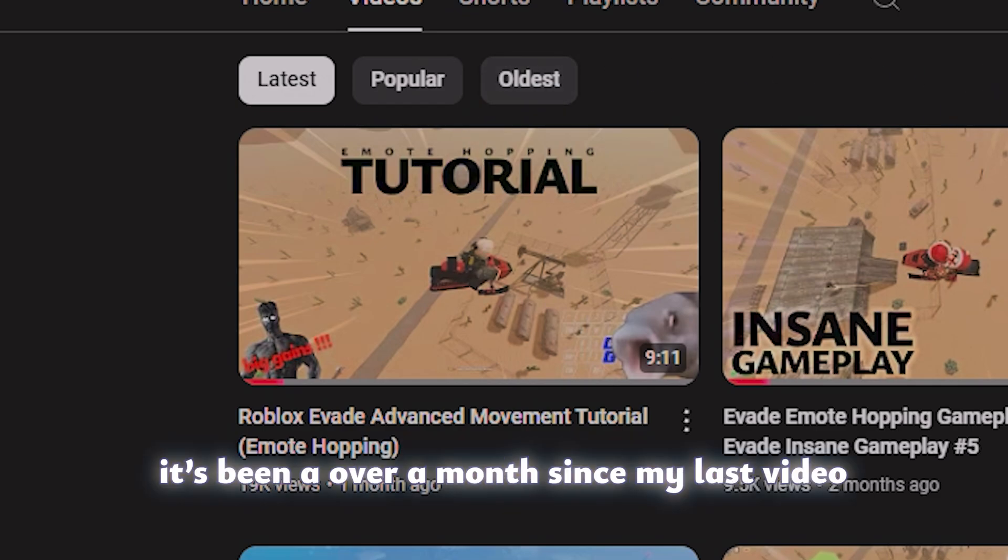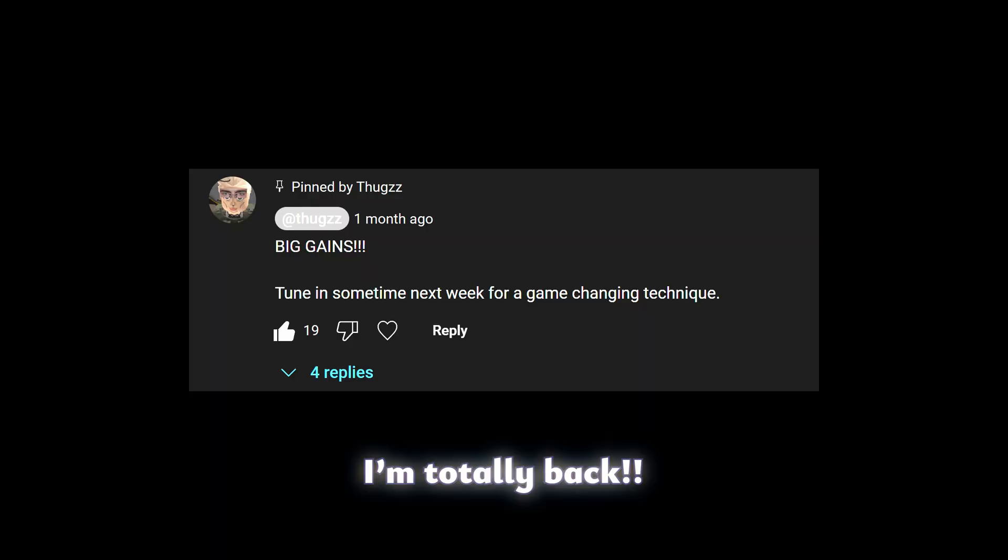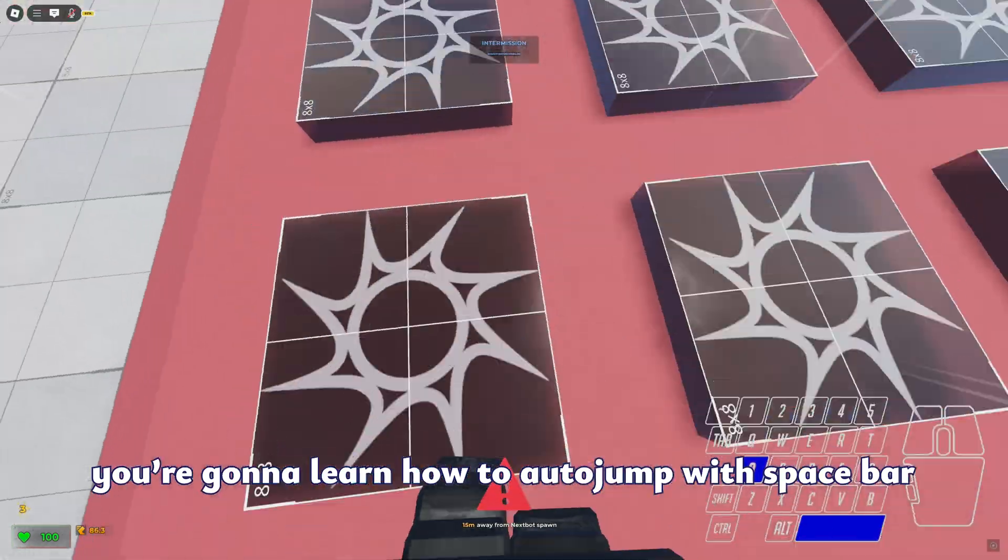It's been over months since my last video. I was aura farming, and now I'm totally back. Stop the cap! Anyways, in this tutorial you're gonna learn how to auto jump with spacebar.